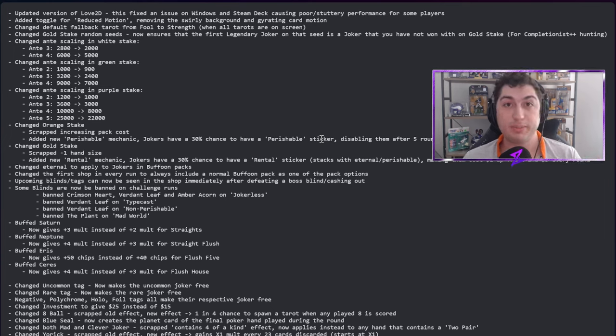This adds a whole new strategic element — maybe you got a bunch of perishable jokers that are really solid and you feel like you can knock out a boss, so you skip a couple blinds to preserve them. We already kind of do this with something like Seltzer, and now this mechanic can apply to all jokers. I think this is really interesting.